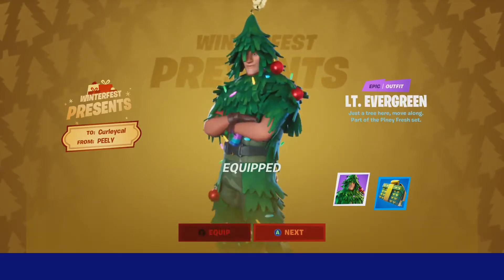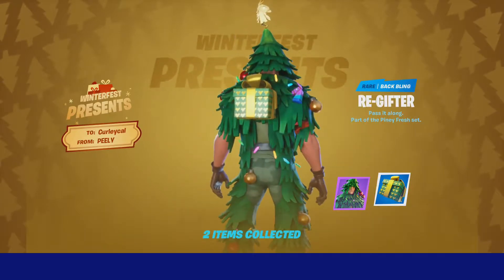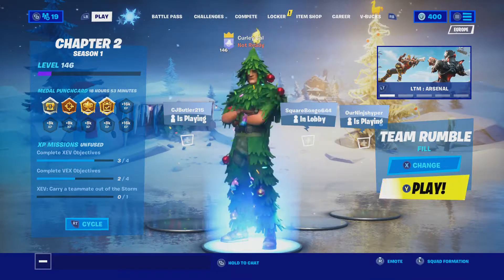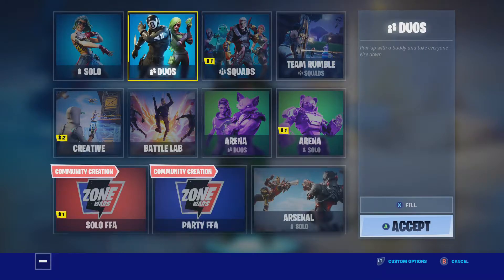We're going to go ahead and equip both of these and I'm going to show you a little bit of gameplay of this skin. Obviously he looks freaking badass. Let's get back out of the Winter Lodge. We've unlocked this new skin — he looks freaking awesome — and now we're going to dive in. I think I'm just going to dive into some duo games with my friends.